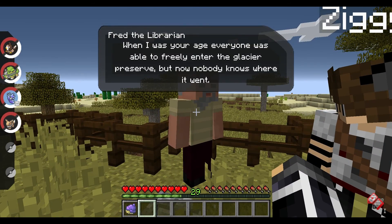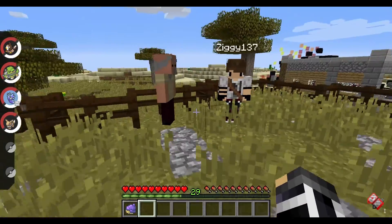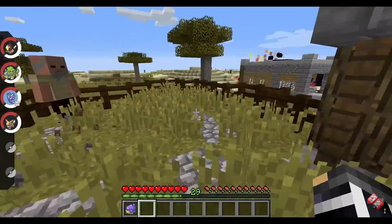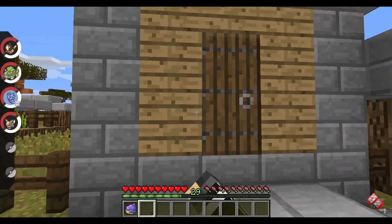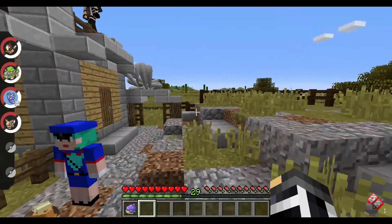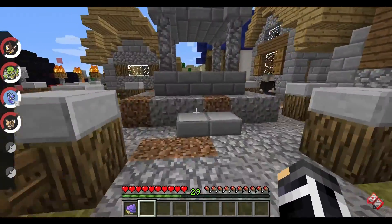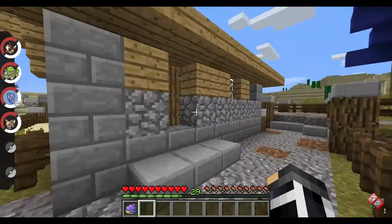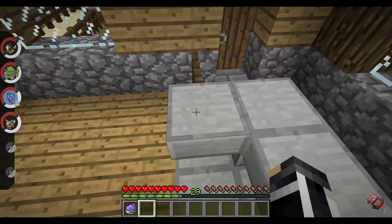Oh, read the librarian — why is he a librarian? He says: 'When I was your age, everyone was able to freely enter the glacier preserve, but now nobody knows where it went. I wish I could tell you where it was, but I have no clue — my memory isn't that great.' There are so many people to talk to. Let's go talk to Officer Jenny.